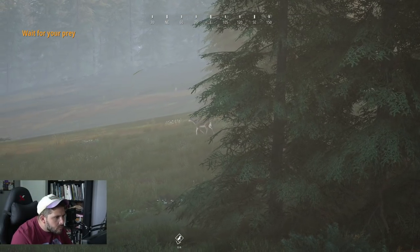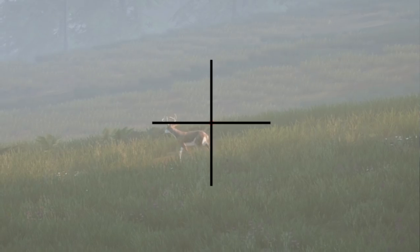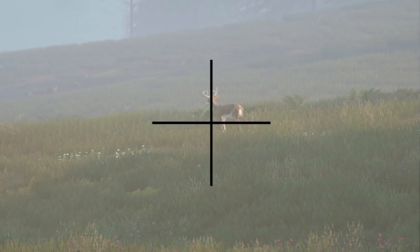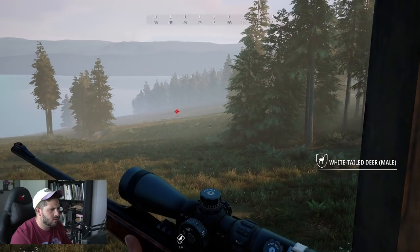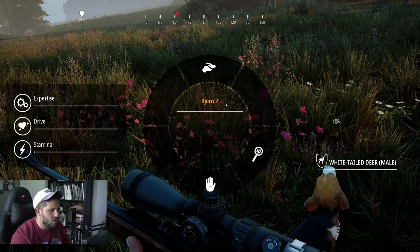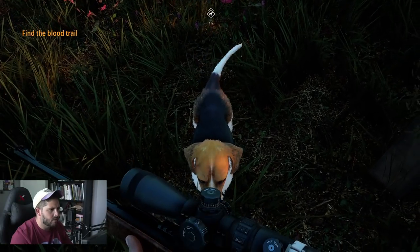There — a white-tailed deer. Don't shoot it just yet. You need to carefully plan your shot, deep breath and aim for its vital organs. Such an interesting colored deer. Wait for it, wait for it, wait for it. What a shot, what a shot! Go find the blood trail — it's going on the campaign. Come on Bjorn 2, we gotta go!